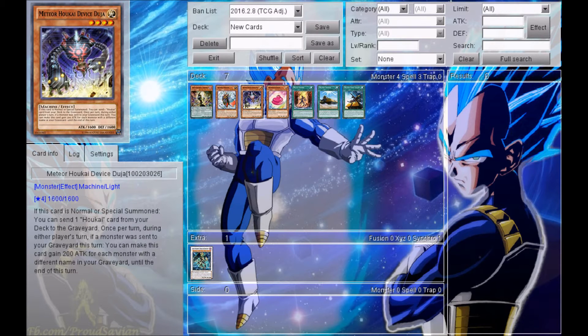The next card is Meteor Hookai Device Duja, a Level 4 Light Machine with 1600 Attack and 1600 Defense. Its effect reads that if this card is Normal or Special Summoned, you can send 1 Hookai card from your deck to the Graveyard. Once per turn during either player's turn, if a monster was sent to your Graveyard this turn, this card gains 200 Attack for each monster with a different name in your Graveyard until the end of the turn. This card could be very overpowered in a Berserker Soul deck or other Graveyard-focused decks. It seems like a very awesome OTK kind of card, and I'm pretty hyped to get it.